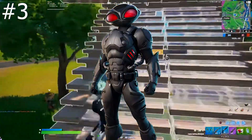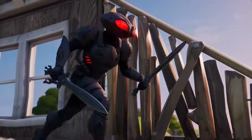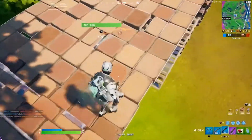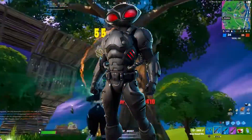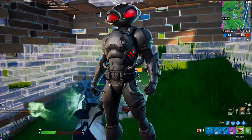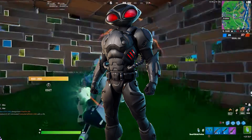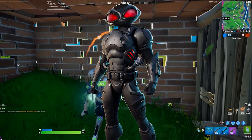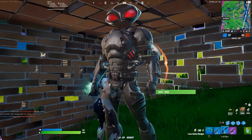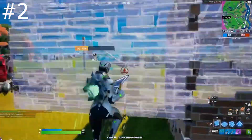Coming in at number three is Black Manta — one of the only collaboration skins from Chapter 2 Season 3. This is probably one of the more forgettable skins; I didn't see anybody buying it when it first came out. It was in the shop for over 10 days. His back bling is cool and he has a nice black and red color scheme, but that's basically it. The skin was poorly done — he has a huge, bulky helmet with no edit styles to compensate for it. It's just a collab skin that, in my opinion, did not work out.